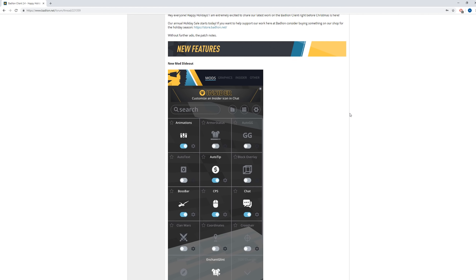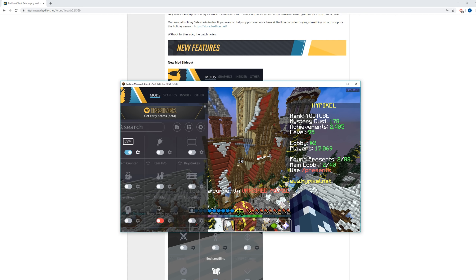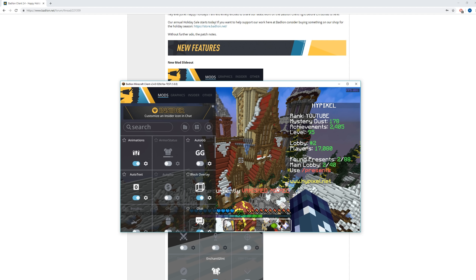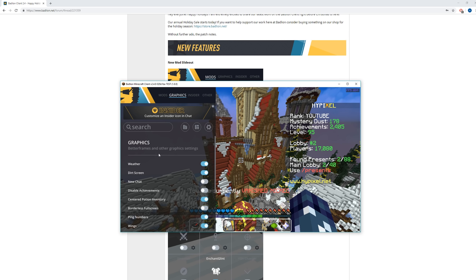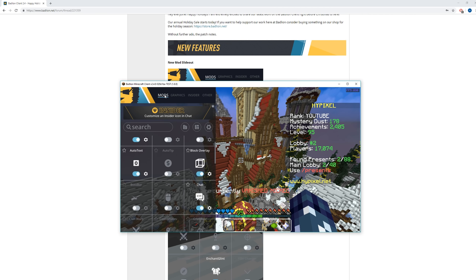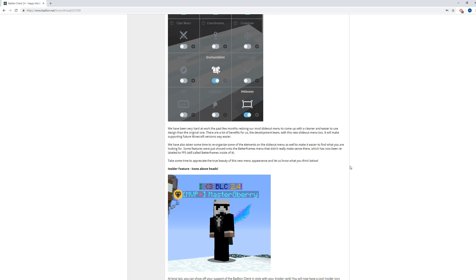So let's start off with the new features. We got a new mod slide out. I'm going to hop in game really quickly so I can show you guys this. So as you can see right here, if I press right shift, you can see a new mod slide out. Now it is kind of small here, but you can see that on the side it looks a lot better than it did. We also have a graphics tab and Insider and other. Insider is obviously their service where you can pay for it and stuff. They say they have been very hard at work for the past few months redoing their mod's slide out menu to come up with a clearer and easier to use design than the original one.